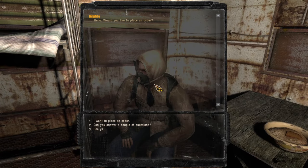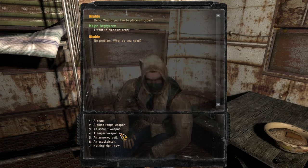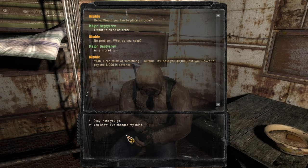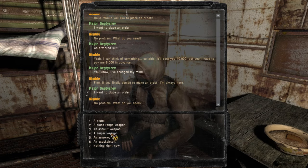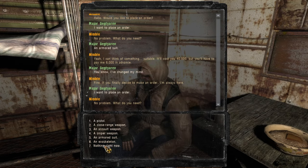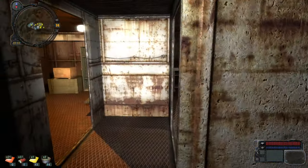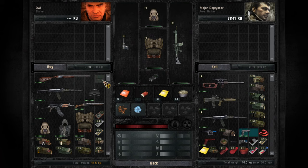Nimble has a pistol, close-range weapon, assault weapon, sniper weapon, armored suit, and exoskeleton. I don't want to get the exoskeleton right now because I need all of the upgrades to make it special — the exoskeleton removes the ability to run, but if you have all the upgrades you can run with it. Should I go for this helmet? It offers a lot of armor. I might go for it.